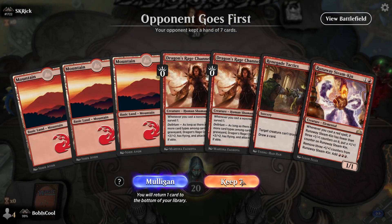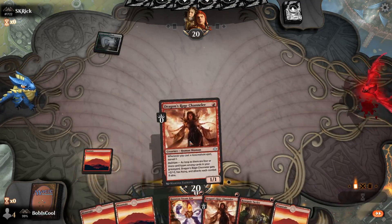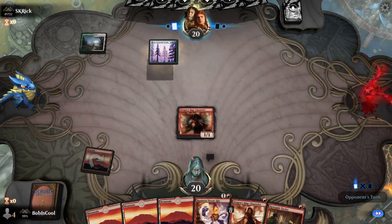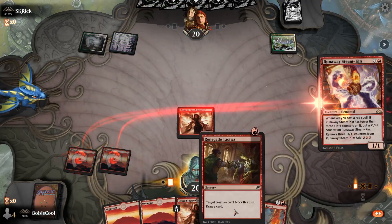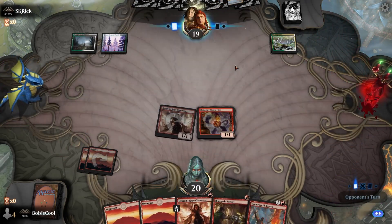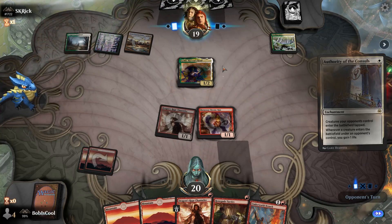Alright, looks like we've got our opponent and I'll keep this hand. It's got two of the three pieces I need — Dragon Rage Channeler and a nice Steamkin. This is definitely an excellent hand to keep, and I even have a backup Dragon Rage. There's also a Breach, so potentially we can combo next turn. We're missing a Strike it Rich and we'll have to get lucky, but if my opponent doesn't play interaction — which it looks like they aren't.